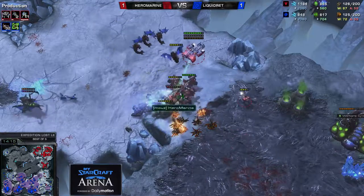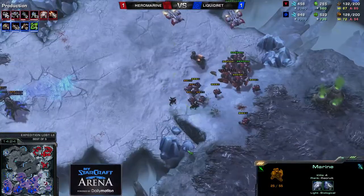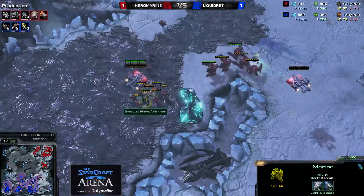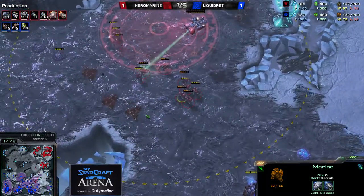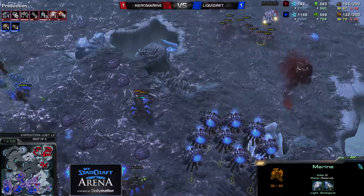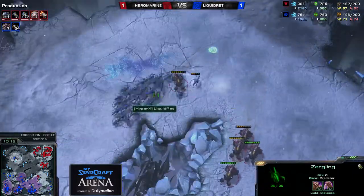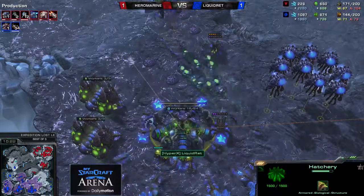A couple of Mutalisks are coming in. Looks like he has enough firepower to take them out. Good Marine production. Hero Marine did get rid of that base — Red saved a few workers, but 13 workers killed. He's still a little ahead in the macro game, but not by too much. Hero Marine is already preparing his next command center, going for the 3-3 upgrade. I don't think Red has 3-3 on the way at all — he's still sticking to 2-2, doesn't have that hive available just yet. Just going for lair tech, going for 2-2 upgrades, and churning out Zerglings. In the end, this is not going to be able to make it versus 3-3 Marines and Hellbats.